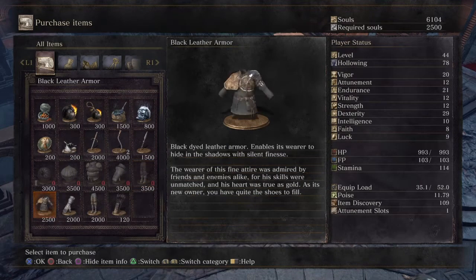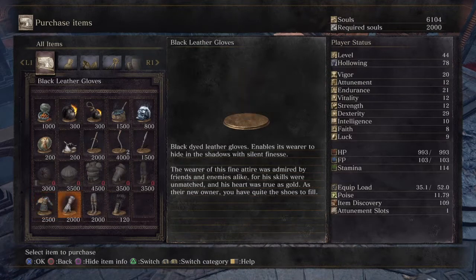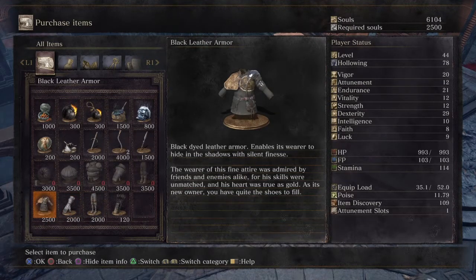If you buy all this armor from Unbreakable Patches and throw it down to Siegward in the well, you'll progress Siegward's quest. You'll also have Patches as a vendor back at the shrine eventually, and he can help out with a quest involving Greyrat.